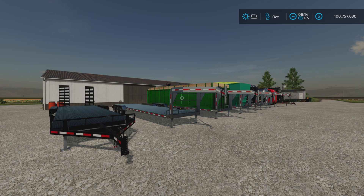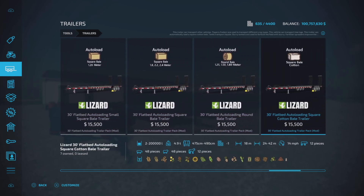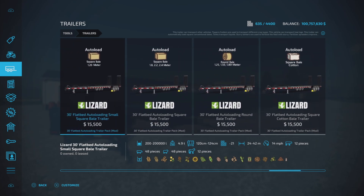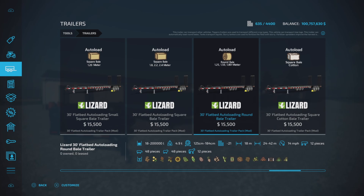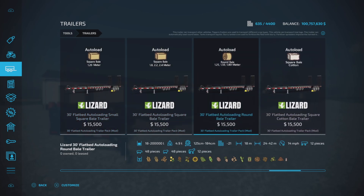Luniform guy here with a new mod for Farming Simulator 22: the 30-foot flatbed auto-loading trailer pack by Mac Trucker 921. It's a pack of five trailers, but that's a bit deceptive. The trailers are split up by what they can auto-load: small square bales, square bales from 1.8 to 2.4 meters, round bales 1.25 to 1.8 meter, square bale cotton, and round bale cotton.